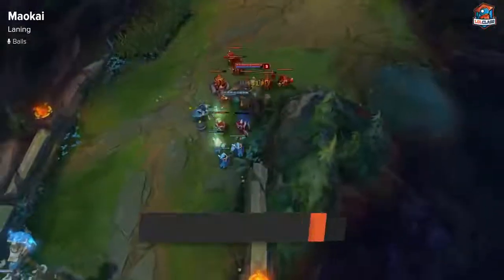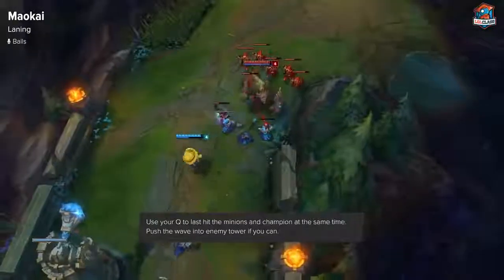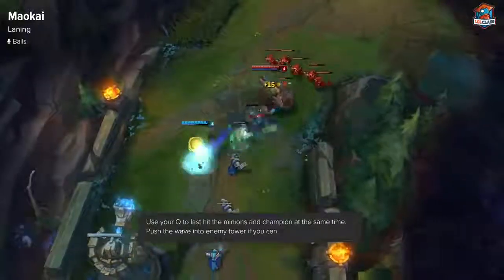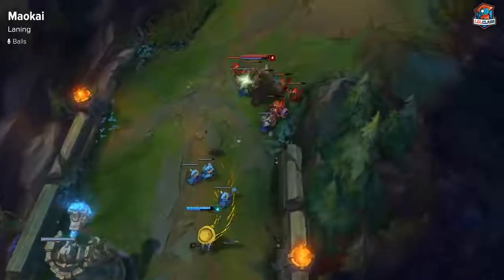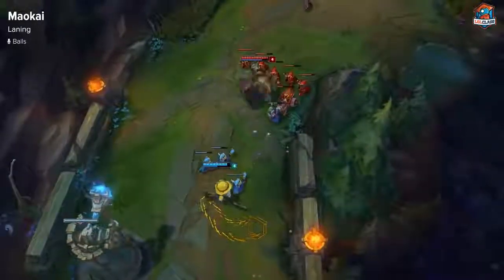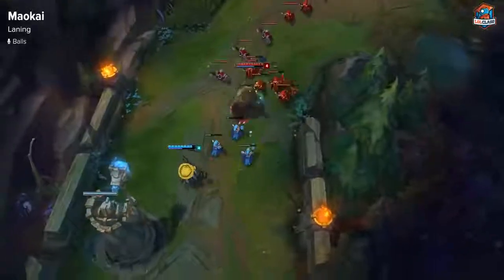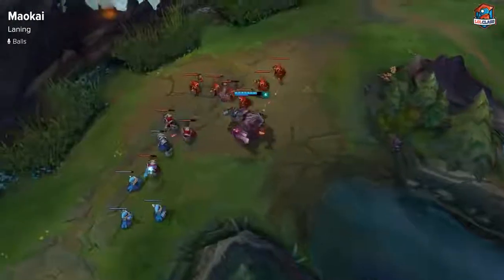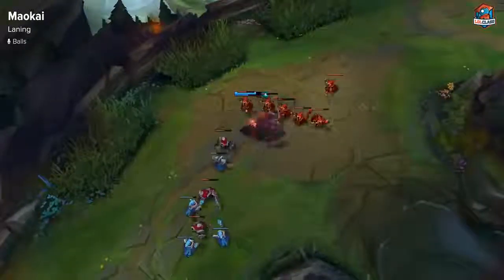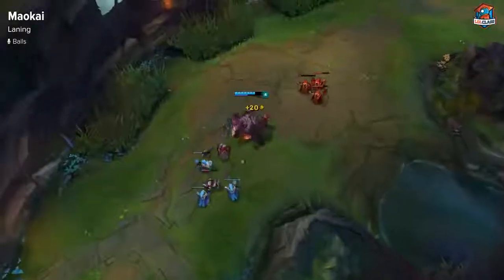Maokai in laning phase, if you're against a melee champ, you want to look to save your Q to last hit with it and harass the enemy laner at the same time. You want to look to push the wave to your turret if you think you're safe enough to do so, or make it so the wave pushes towards you so that your jungler can gank your lane. You use your Q to harass, and if it's pushing towards you, you let it freeze so your jungler can gank, since it's easy to gank for Maokai.